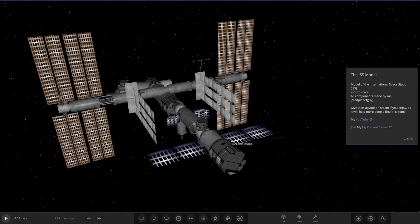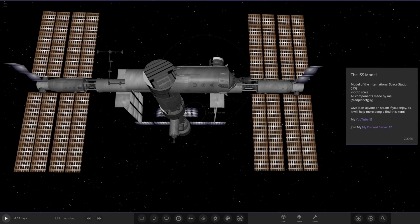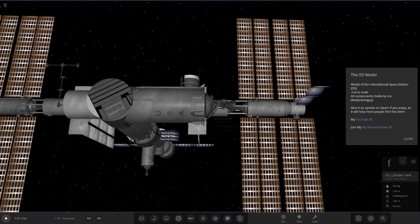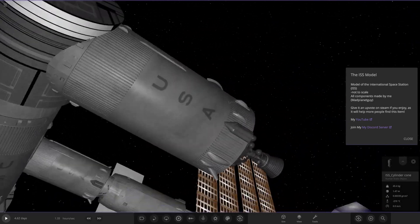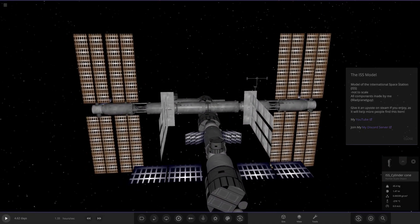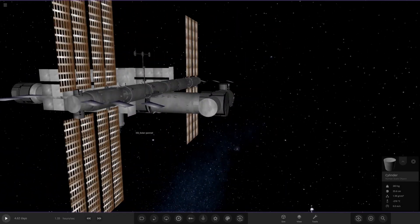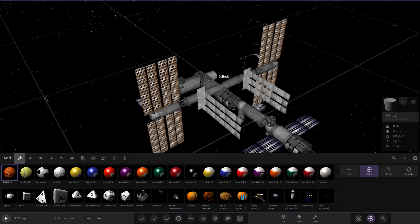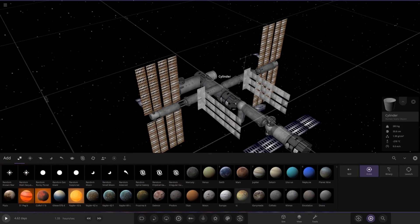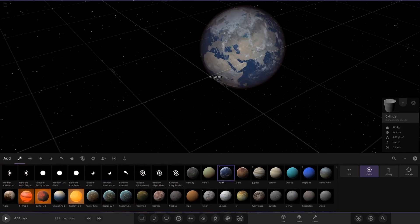It's also got a YouTube link and his Discord link. Look at this — you can see a part of the Saturn V rocket. Wow, this looks absolutely amazing. You know what we need to do — let's put an Earth next to it and actually have it orbit the Earth. How about that?